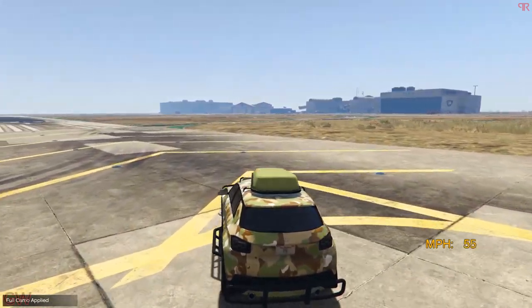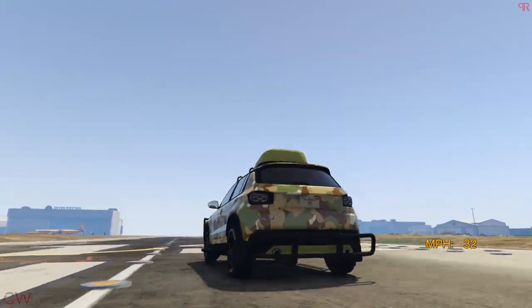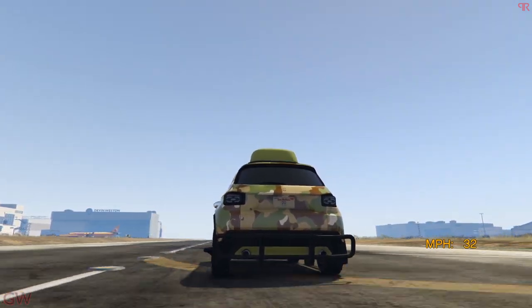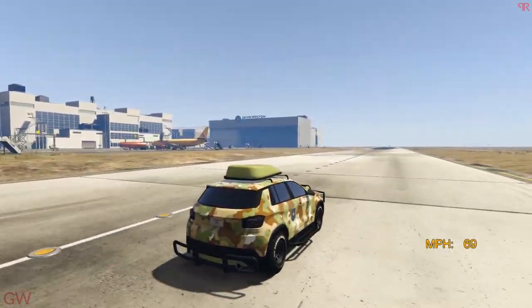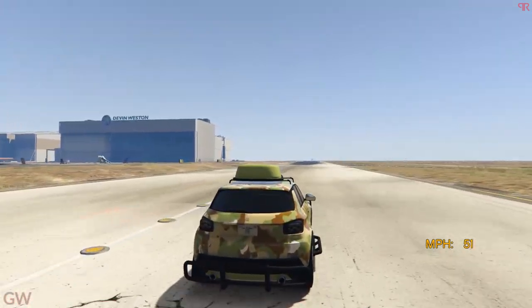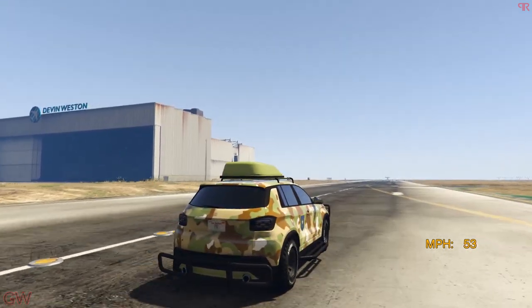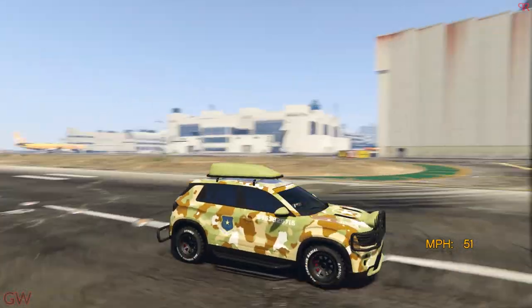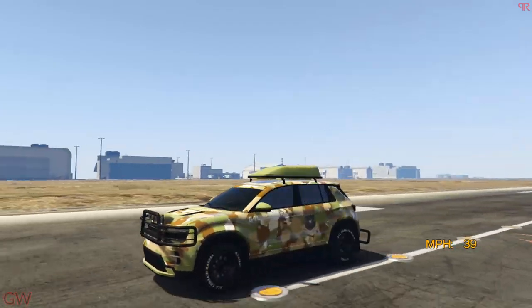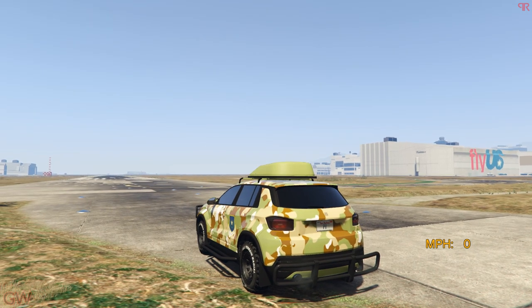Those are all the customization options this car is coming with. Once we change the exhaust, the sound is much better than the stock one. It also backfires — the stock exhaust, no matter what performance upgrades we got, it wouldn't do that. So once we change the exhaust, it's actually backfiring — pretty good. All right, let's go check out the top speed of this hybrid compact car that nobody even asked for. Hopefully it has decent acceleration, else people are going to be really pissed off.